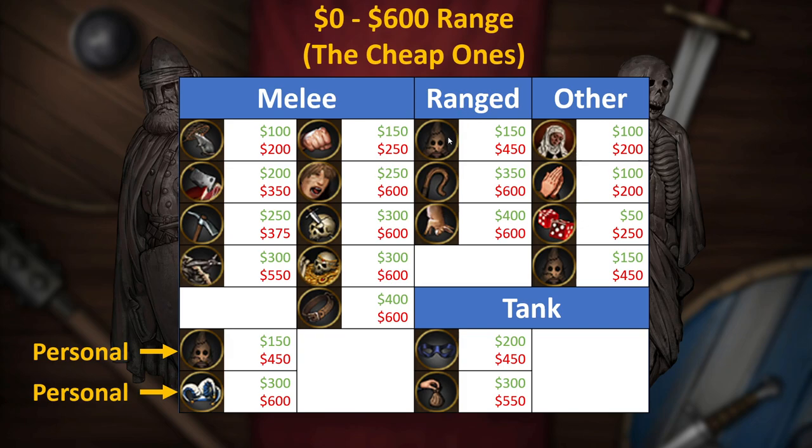Moving on to range stats, there are only three choices, but that's actually pretty decent for the cheap range. Cultists are a little bit unreliable with range stats - they're only really useful as slingers if you get a decent stat or actually get the slinger perk. Shepherds and Poachers are definitely reliable and very good choices for the early game and even up into late game as nice cheap options.